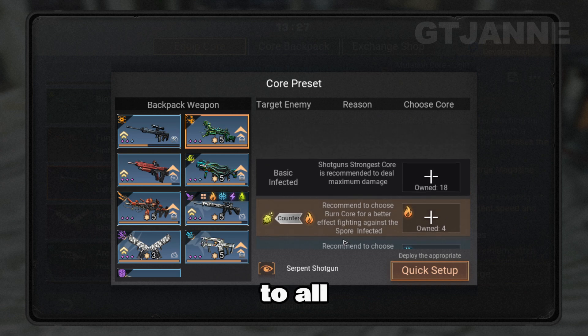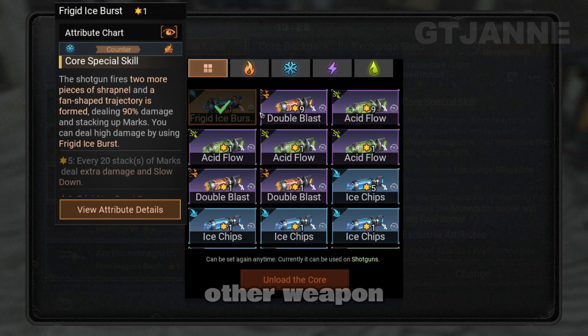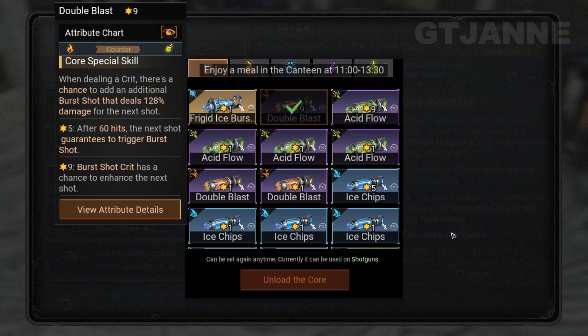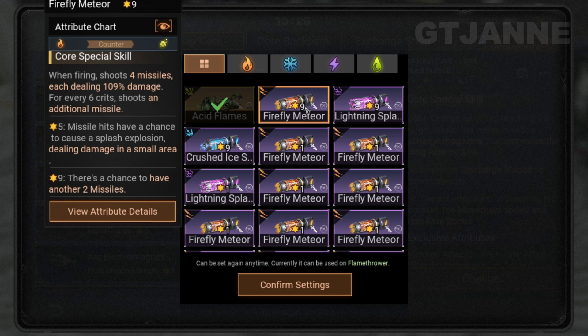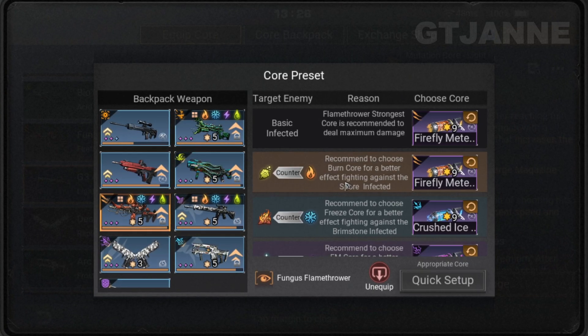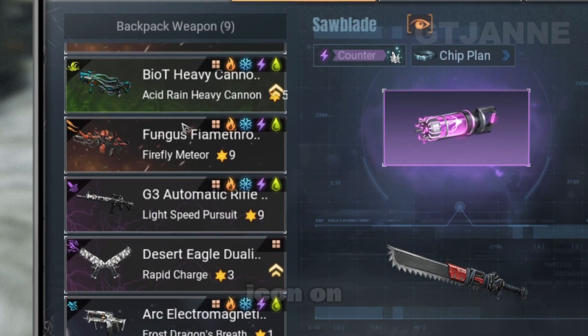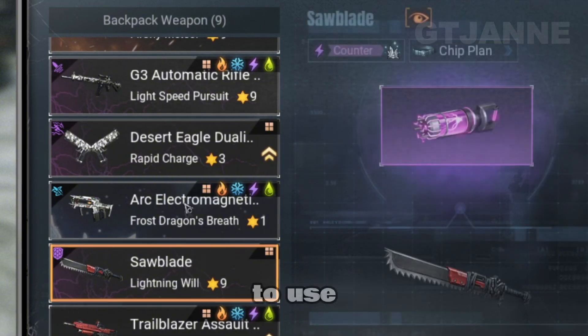Do this to all weapons — Shotgun, Flamethrower, Gun, Howitzer, Sniper, and other weapons as well. As long as you see these icons on this menu, it means all weapons here are already configured and ready to use.